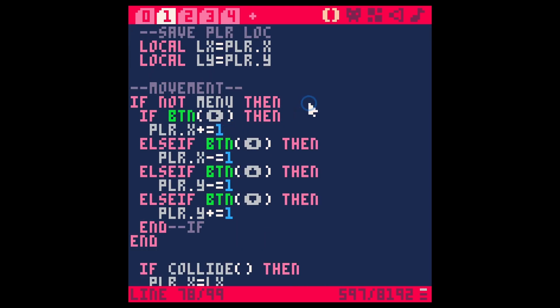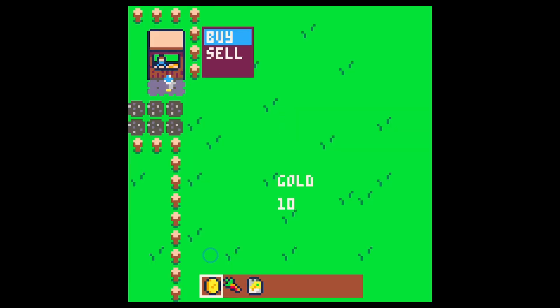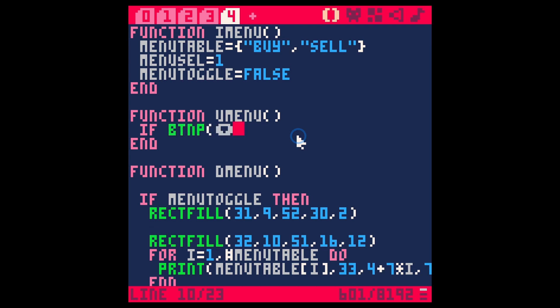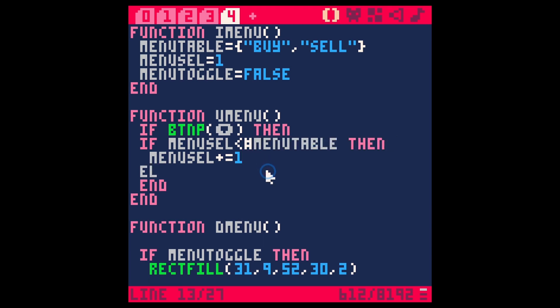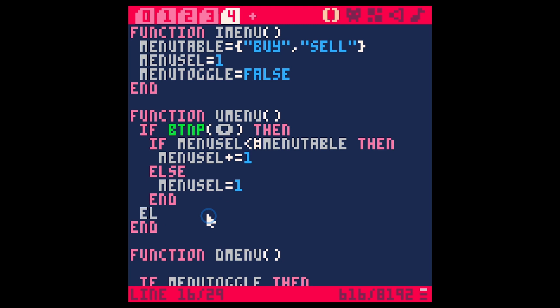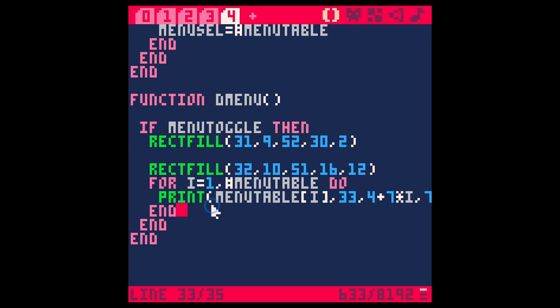Save and run — go over to the shop, hit X and the menu comes up, hit X again it goes away. But even when the menu is open we can still move our character, so we need to fix that. At the top of our player controls let's wrap movement in an if statement: if not menu_toggle. Now we can hit X and while the menu is open we can't move — good. Now we need the arrow keys to move the selection. In our update_menu function: if button down pressed then menu_cell plus equals 1. We also limit it — if menu_cell is less than count of menu_table we increment, else menu_cell equals 1 to loop back around.